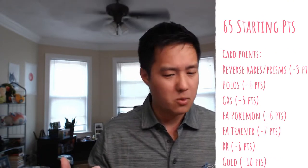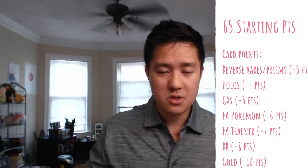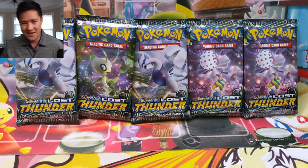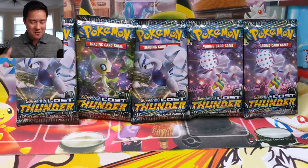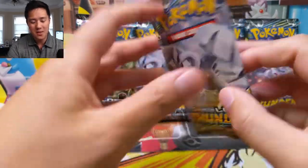Today we have five Lost Thunder packs. The rules are very similar to previous rounds — you start with a point count, I think 65. It's minus three for a reverse rare or prism star, four for a holo, five for a GX, six for a full art Pokémon, seven for a full art trainer, eight for a rainbow rare, and ten for a gold card — I believe that means a gold trainer. Let's get into pack number one, best of luck to you Anthony PokeCollector7.